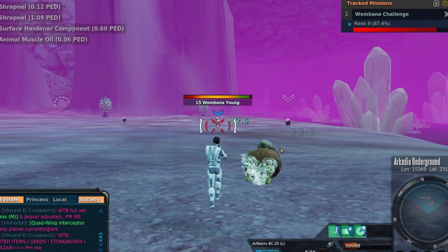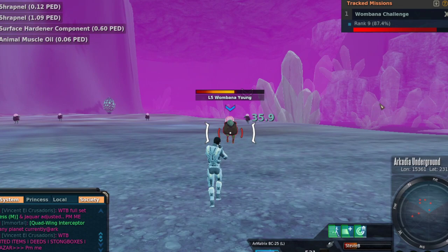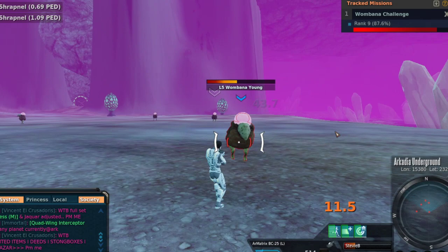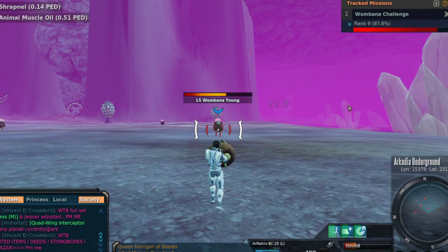That is why I prefer the Badgers — Badgers do drop a little bit better loot, and the loot has some markup when you manage to get it back to Calypso, assuming you can get through the PvP zone without getting shot down. So if you have a way to get your stuff to Calypso and can use higher-level weapons like an LR-40 or LR-45, the Badgers are probably the way to go.